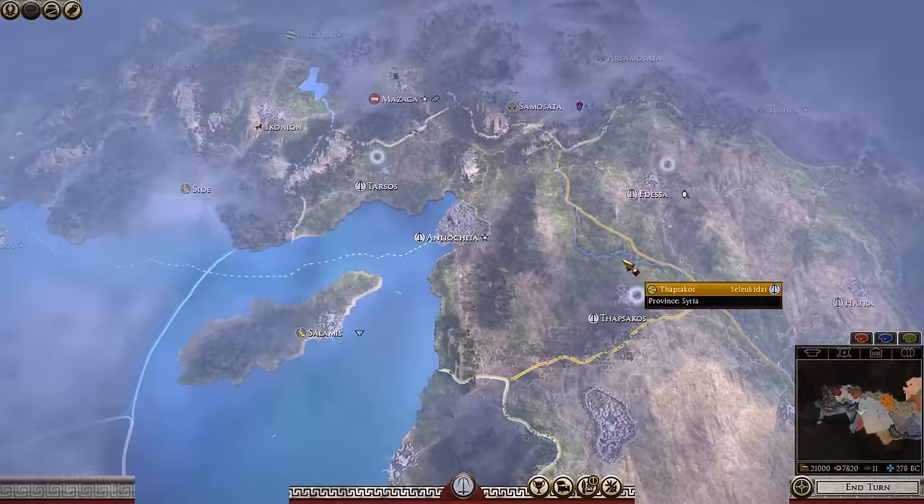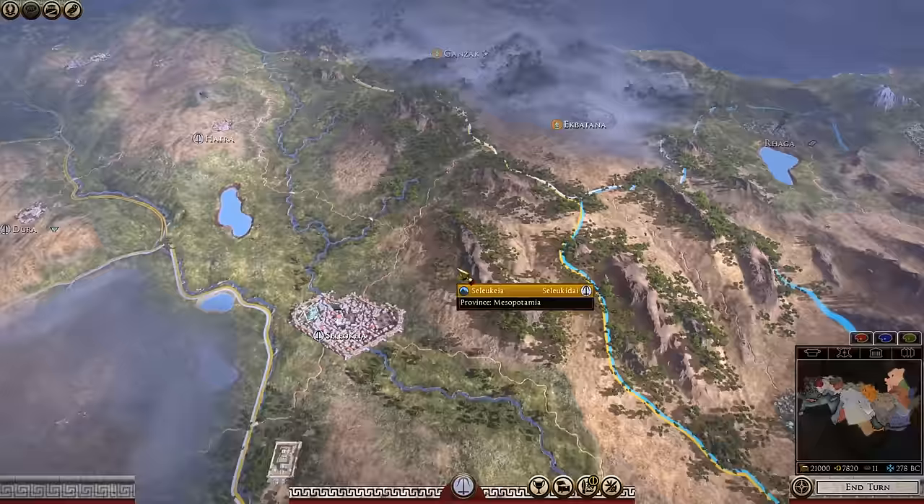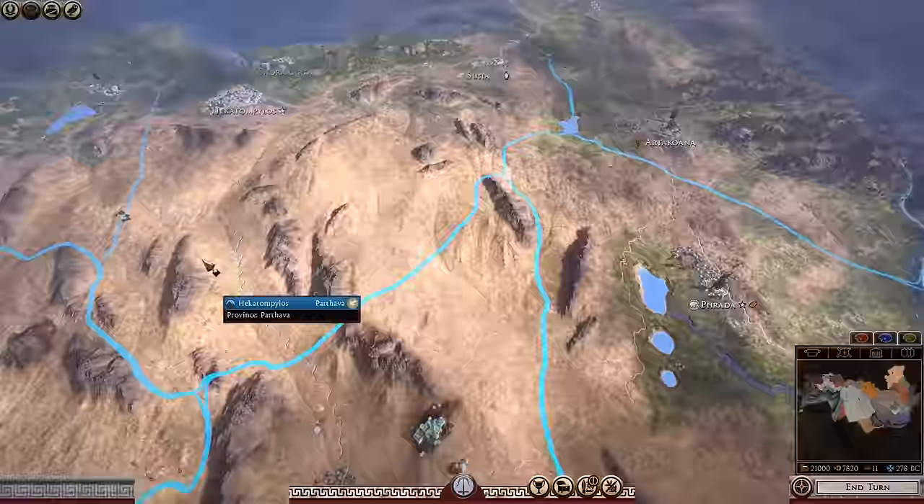Here we are on the campaign map for the Seleucids. This is the largest faction you start off with in DEI — pound for pound, city for city, in addition to all your satrapies. We can see half the map from the start. Pretty insane.